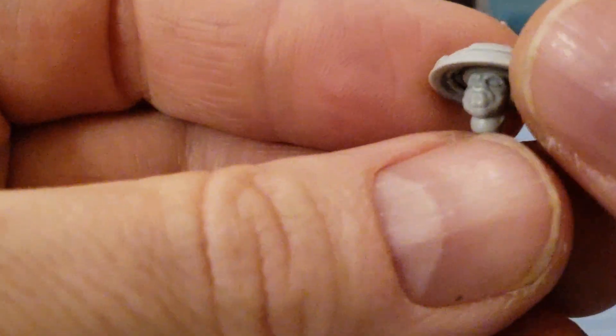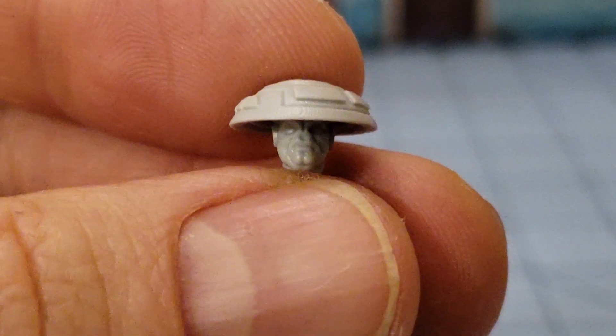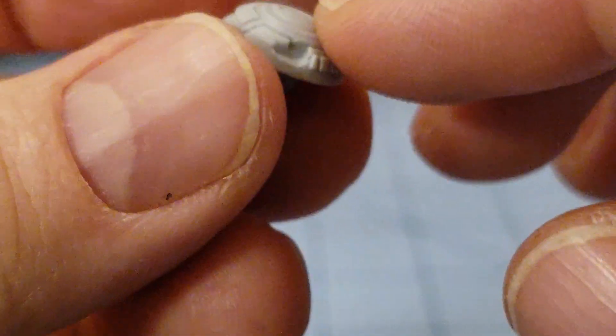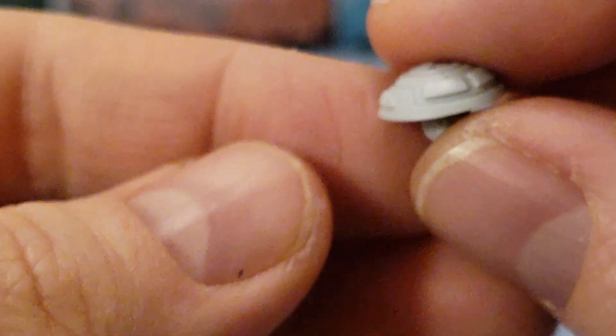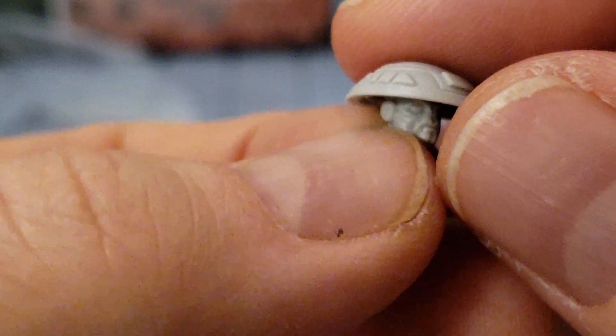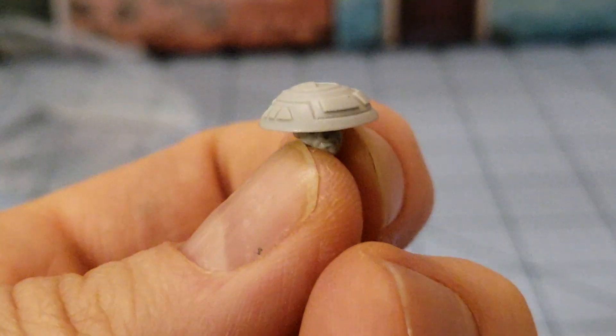It's the hat. Here is our Greater Good Ronin friend in the flesh. I love the conical — I don't know if conical is even the right word — rice field hat. I don't know how else to explain it. But it looks kind of like a Tau drone, if you think about it.